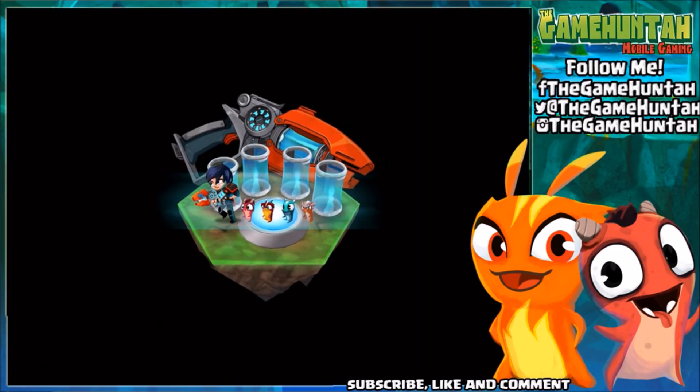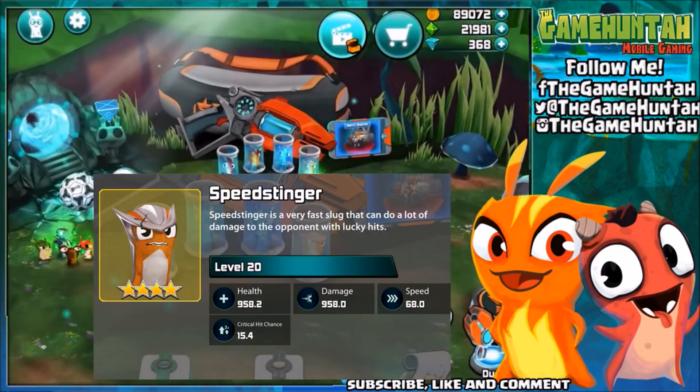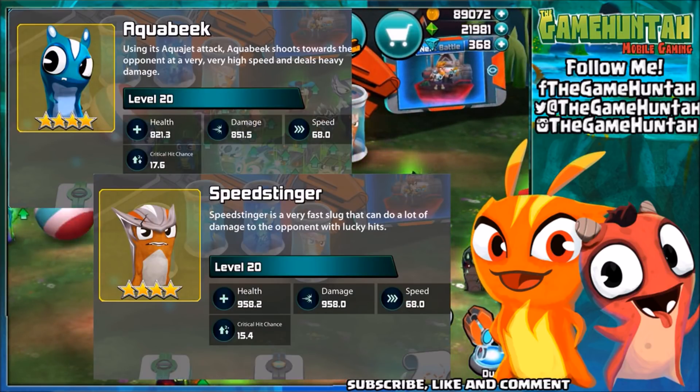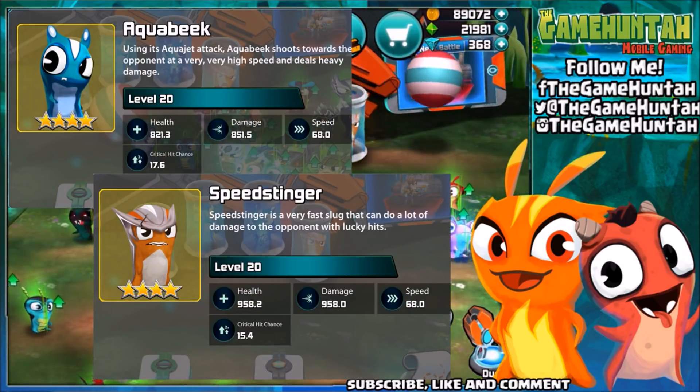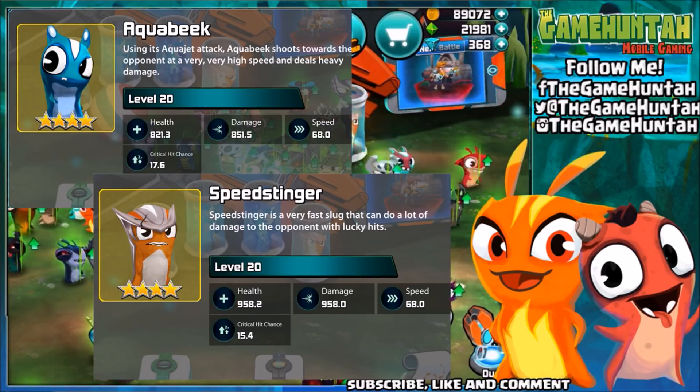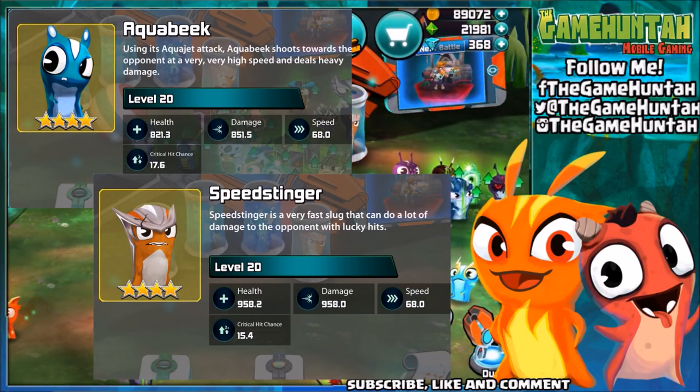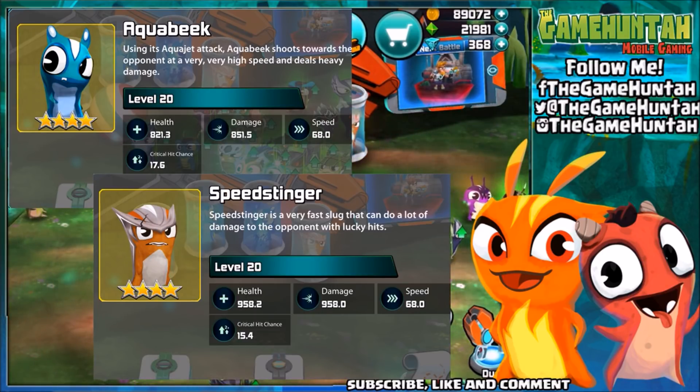The only advantage Aquabic has is the critical hit chance. We'll put the information on the screen one more time for you to compare: 17.6 against 15.4 critical hit chance at level 20 — that's probably the only advantage Aquabic has over Speed Stinger. This is the Game Hunter with another episode of Slug Terra Slug It Out 2. Don't forget to like, subscribe, share my videos, and I will see you in the next one. Take care everybody.